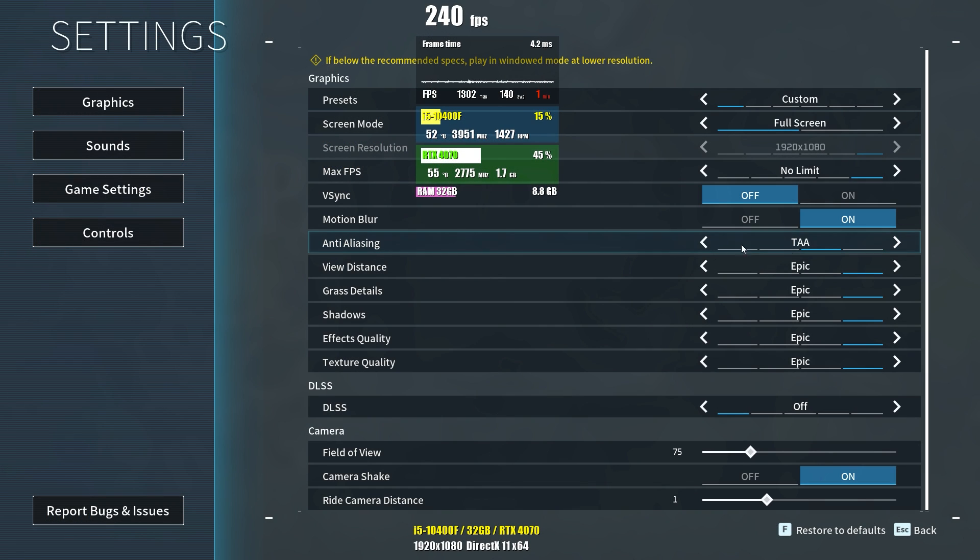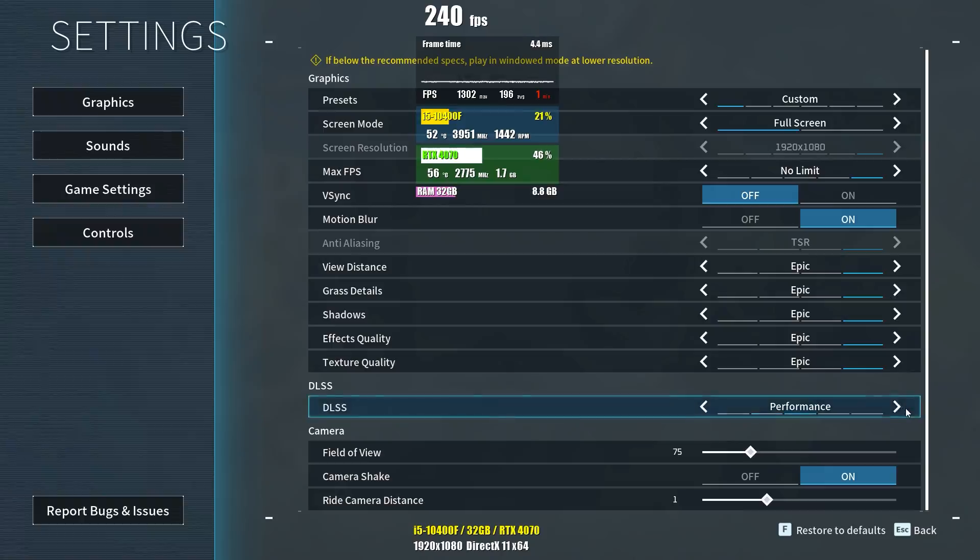Save the file after making this change. Now when you run your game, you'll be replacing DLSS with FSR 3. All you need to do is choose whether you prefer quality, performance, or automatic in the game's graphics settings.